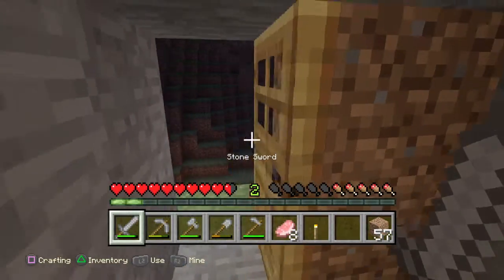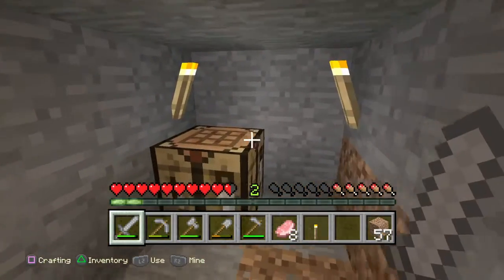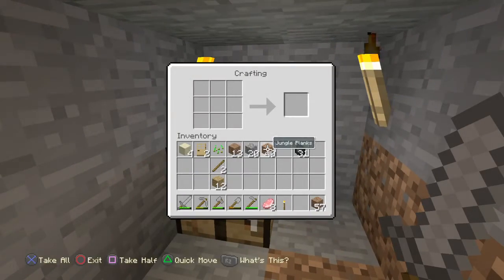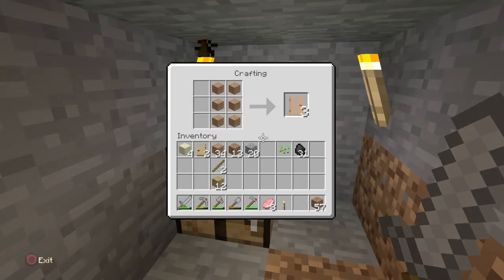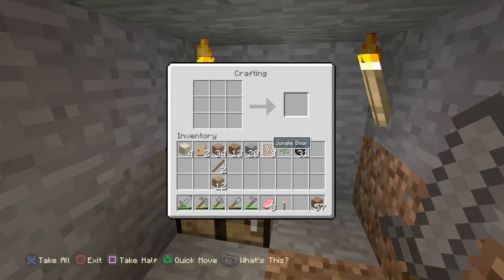So if you press L2 to shut it. And how you craft one, you need six. Then you make a special — you can make any type of door, like these jungle doors.